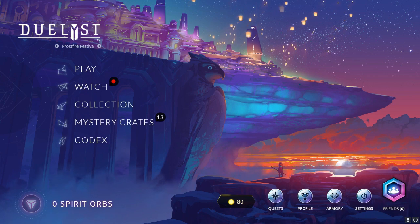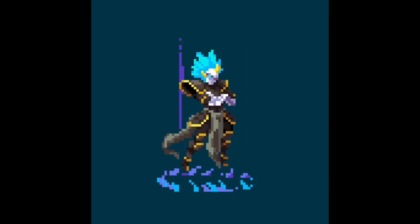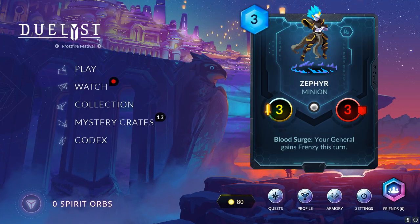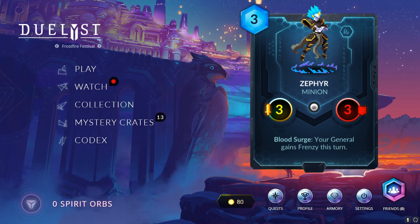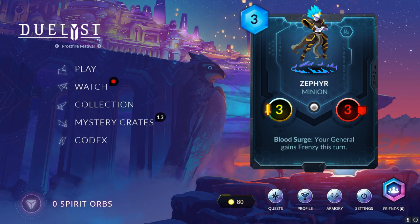Let's talk about the cards briefly, and I will start with Zephyr because this card has the new mechanism, which is Blood Surge. Your general gains Frenzy this turn — it's a three mana, three attack and three health card. Blood Surge is a mechanism that works after you use your Bloodborne Spell. This is a Vetruvian card, so after you summon it, it will allow your general to have Frenzy this turn.